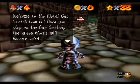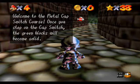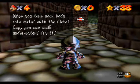Welcome back guys, let's play Super Mario 64 Part 10. Welcome to the Metal Cap Switch course. Once you step on the cap switch, the green blocks will become solid. When you turn your body into metal with the metal cap, you can walk underwater. Try it.